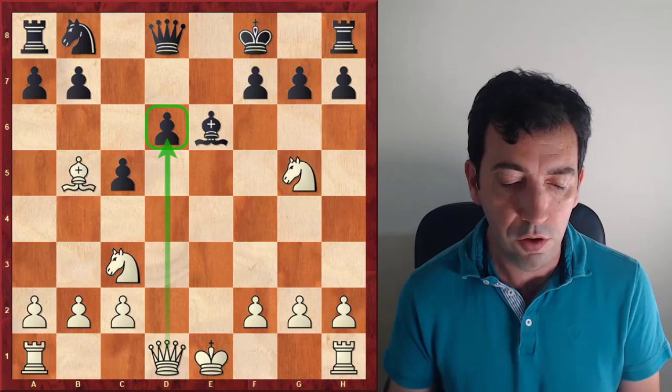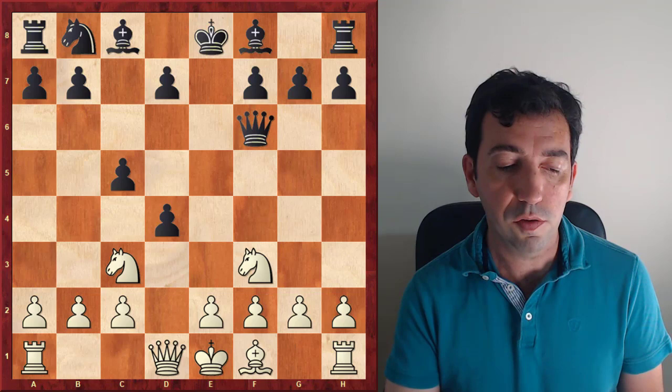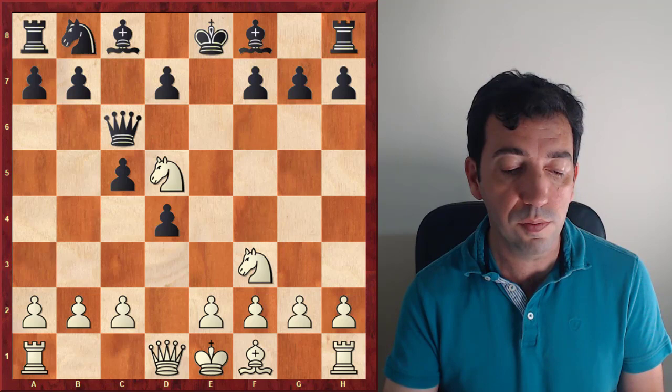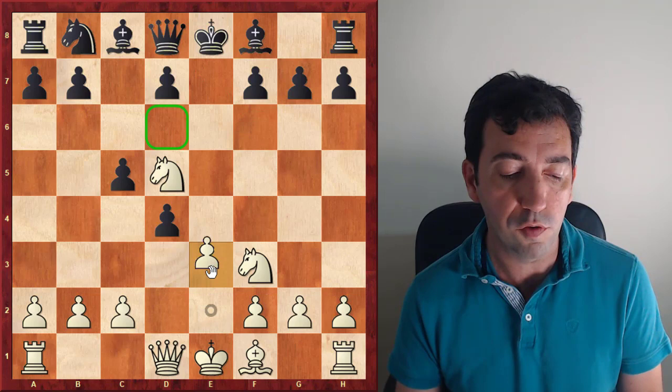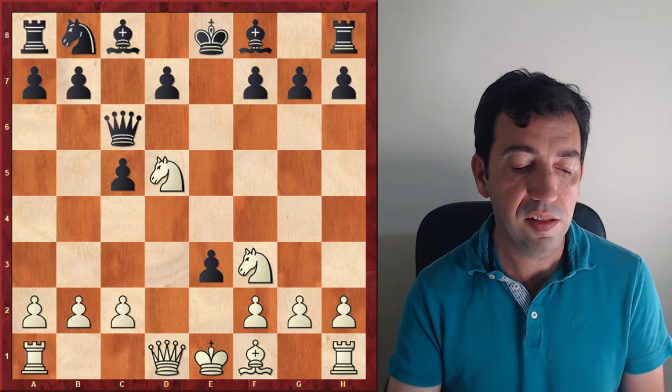In the game, Theodore played exd5, and the game continued with Nc3, d4, Bxf6, Qxf6, Nd5. The queen has to move and has to control c7. The game continued with Qc6. Also Qd8 and Qc6 can be played — in every case we are going to try to open the position to use our fantastic knight. After Qc6, e4, protecting the knight, dxe3, Dubov played Bb5.